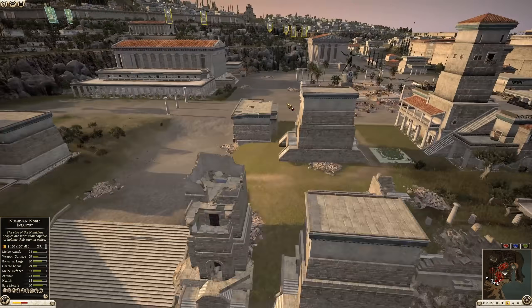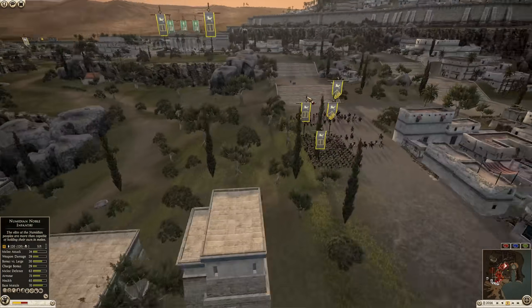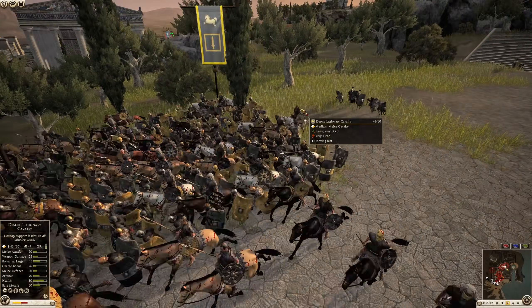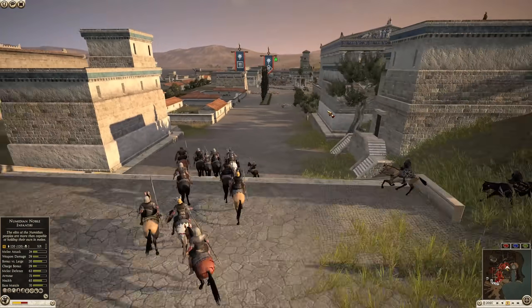Instead he's falling back. What that tells me is they are more concerned about Massaesyli flanking around than Saba attacking them head on. That's the only thing I can think of why he would maneuver so many troops from that front line.